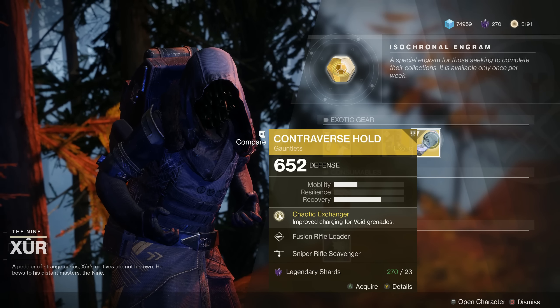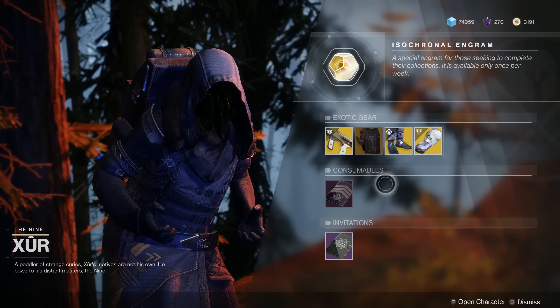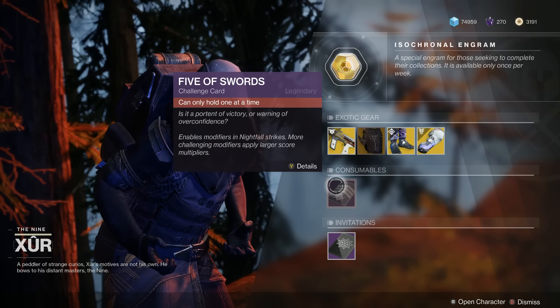All of that armor can be purchased for 23 Legendary Shards — make sure you pick it up if you haven't gotten them. After that, of course, we've got the Nightfall Challenge card. Pick it up so you can change modifiers and strikes.